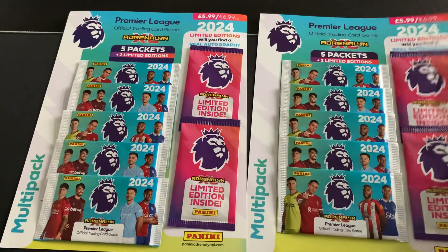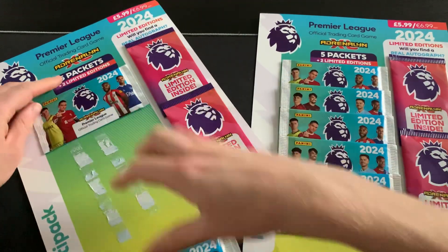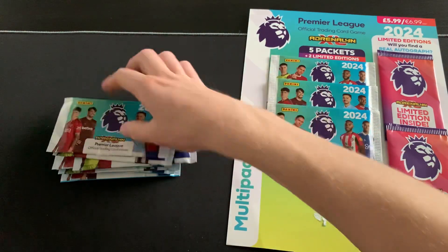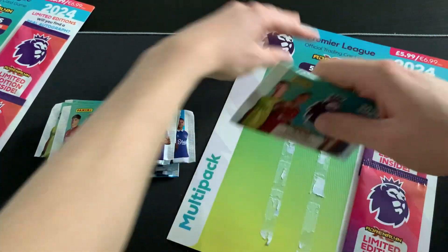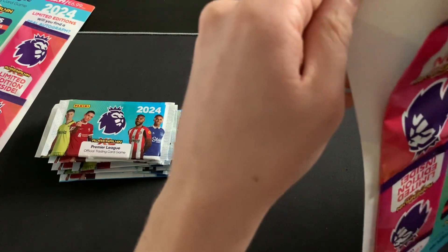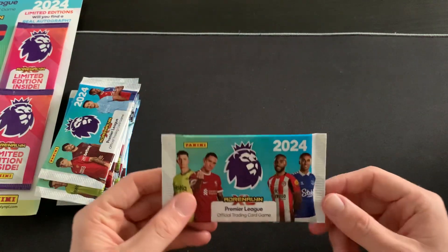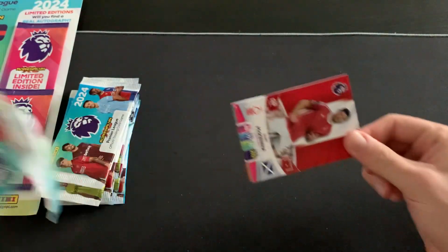We've got two multi-packs - I'll rip the standard packs off first. Panini are sticking these on really well nowadays, so I don't want to ruin any golden ballers tearing them off. For the limited edition packs I'll just tear the top rather than rip them off entirely, since they're so thin and well stuck down. We'll save those four for last - it wouldn't be an FSTV video without doing the limited edition packs last. First up, 10 packets from the Adrenalyn XL collection.